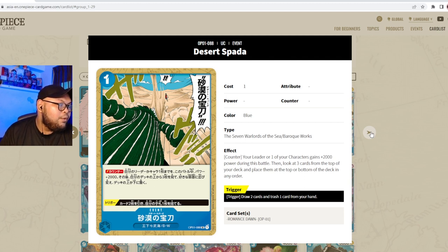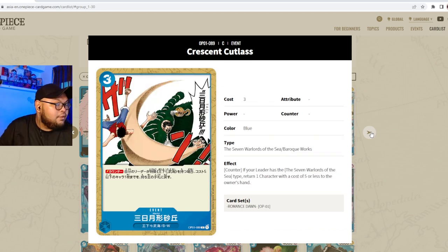Desert Spada is a one-cost event counter, part of Seven Warlords and Baroque Works. Counter: your leader or one of your characters gains plus 2000 power during this battle, then look at the top three cards of your deck and place them at the top or bottom in any order. The trigger is: draw two cards and trash one from your hand. Useful in a Doflamingo deck for deck manipulation, and the trigger draw-two is solid.